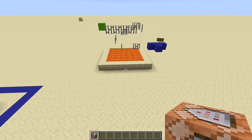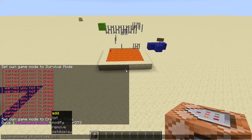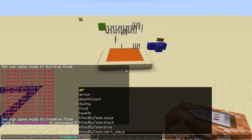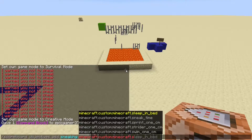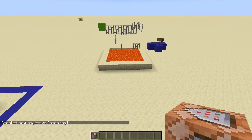So what we're going to do first is type in /scoreboard objectives add sneaking minecraft.custom:minecraft.sneaktime. Basically, what this objective is going to do is it's going to increase by one for every tick that the player is sneaking.